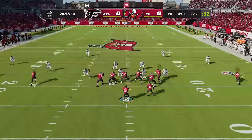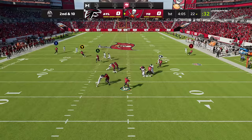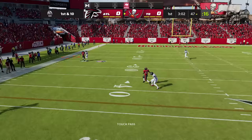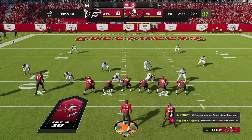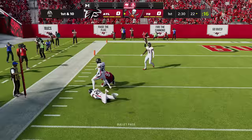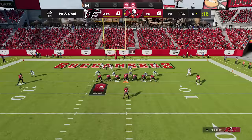Tom Brady's X-Factor is Pro Reads, which highlights the first open target and makes him immune to pressure. To get him active he needs three consecutive completions of five plus yards. Now he's in the zone so the first receiver is gonna blink — it's Rob Gronkowski. It helps you make the easy reads but it also makes you immune to pressure. Mike Evans is open. That's an easy touchdown.